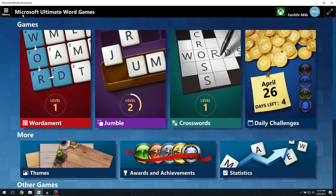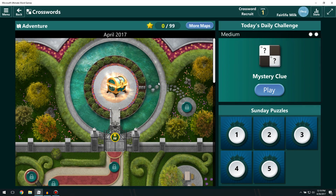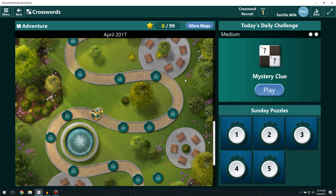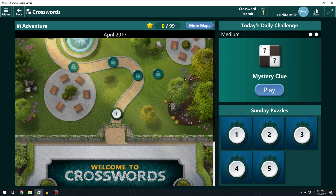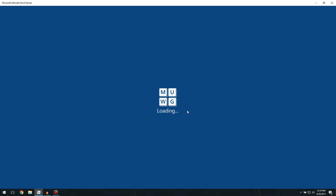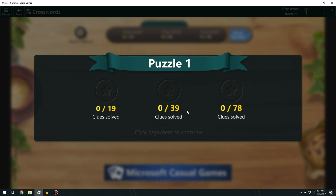We checked out Jumble; let's see what Crosswords is like. They do the same progression thing with that as well — very interesting. I wouldn't be surprised if they bring this to iOS and Android like they've done with Solitaire. This game seems like a pretty cool one to have on the phone.